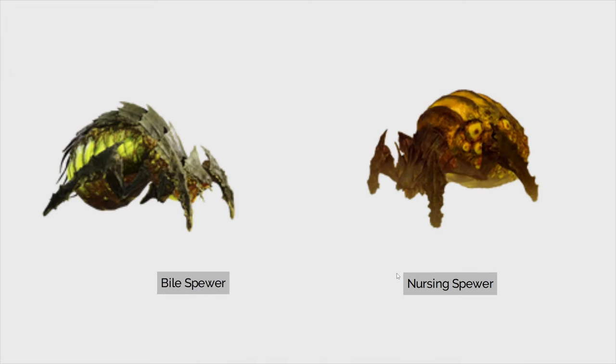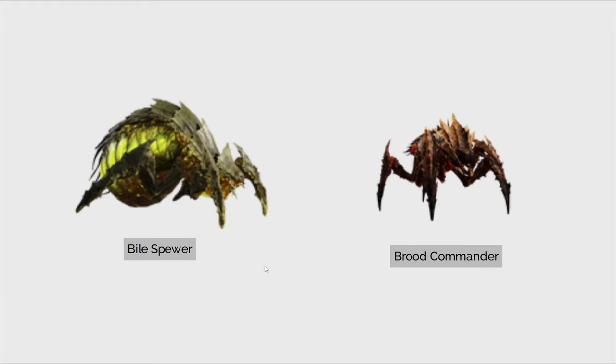Next we have the bio spewer versus the nursing spewer — kind of comparing apples to apples — but it's definitely going to be the bio spewer, specifically because they have the armor and also that mortar attack you experience later on, which is a big pain. Then the bio spewer versus the brood commander: the brood commander is pretty aggressive, they come at you pretty fast. I do hate the bio spewer, but the brood commander is going to be the main target here.